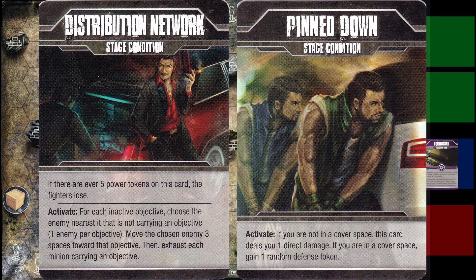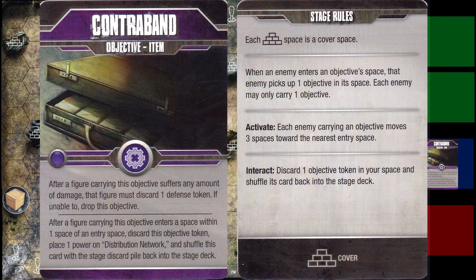One thing that also makes it difficult is pin down. Every cover space: if you're standing on one you get a random defense token, which is great, but if you're not, you take direct damage. If you take direct damage — as we're about to see when we look at the objective cards — you drop the objective. And that doesn't just go for you; that goes for the boss, that goes for everything.